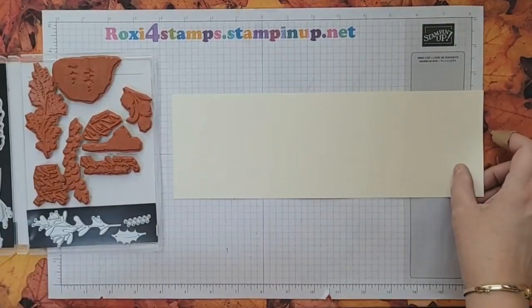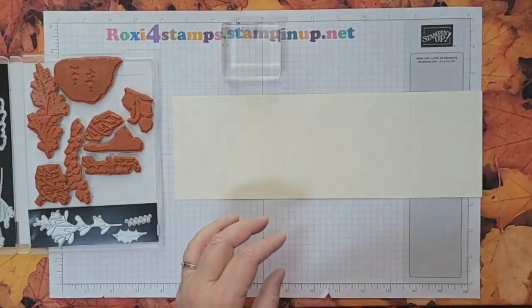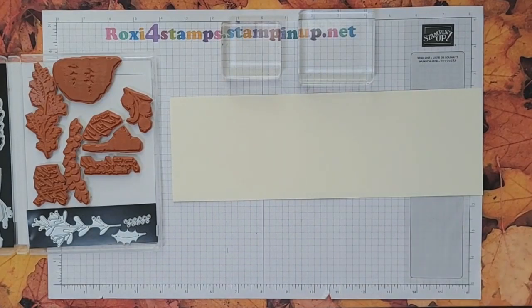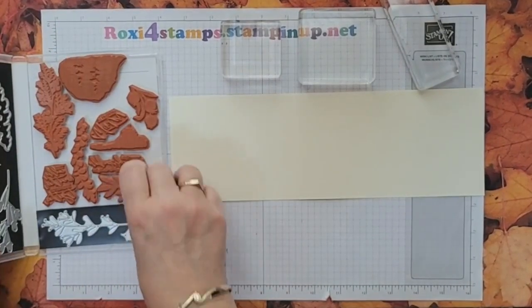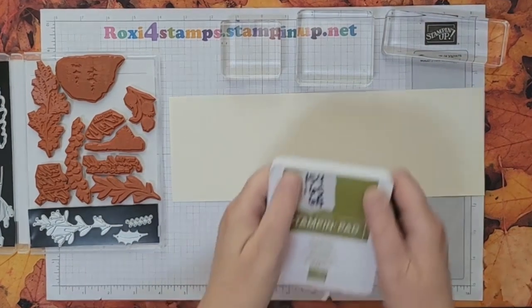It is a clear mount stamp set, so we won't need our piercing mat. It looks like the majority of the blocks will be the longer ones. I had a stamp on one block that I've been playing with. Let's go ahead and stamp them all in old olive — just because I'm an old olive kind of person.